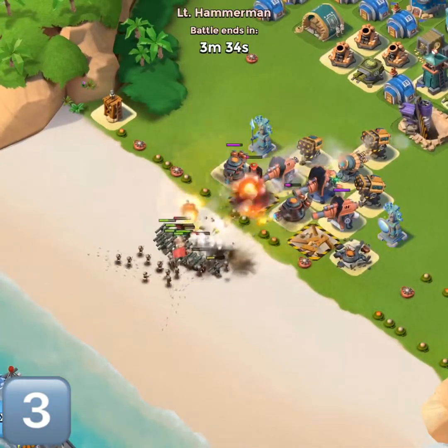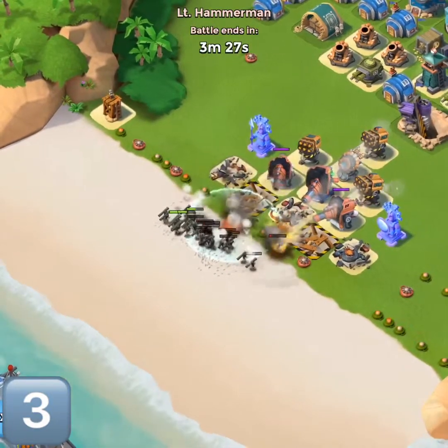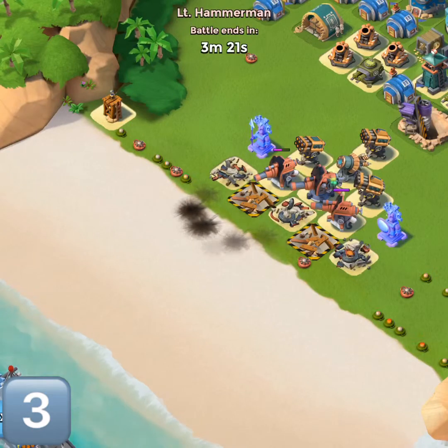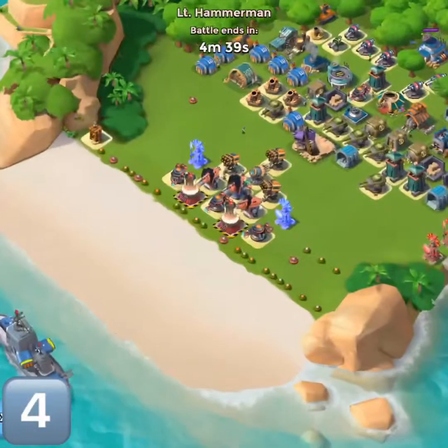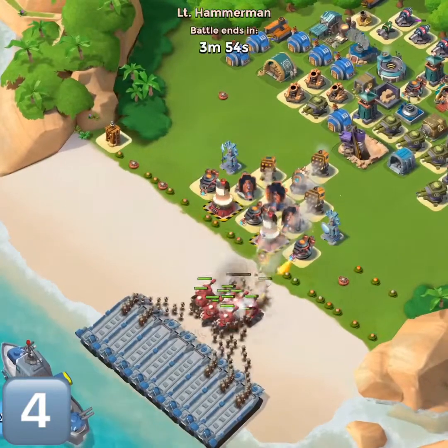We're staying right where we're at because we can't move — we're in defensive mode. The zookas are tearing through, our microwave emitters are gone, but it looks like we got the job done. We held them back. Move on to stage four — tanks and riflemen getting dropped.